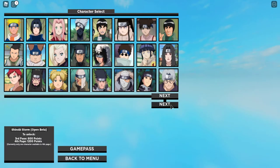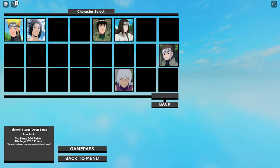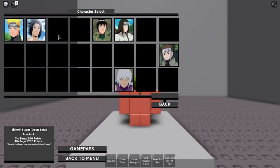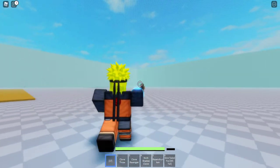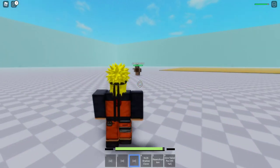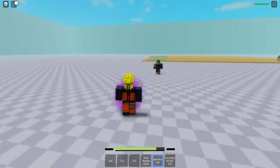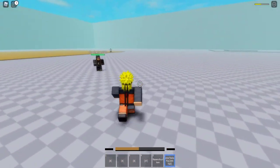If you know how to play the game and you've unlocked the third page, I mostly advise using Naruto — because you can use him in so many ways.